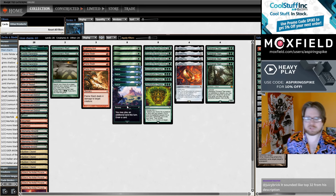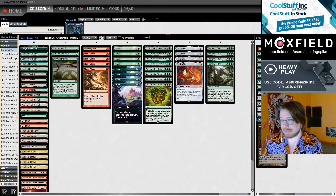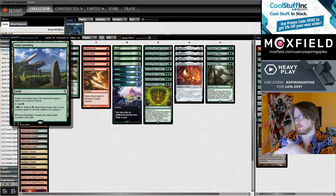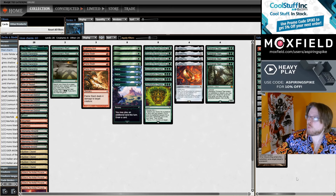You can also occasionally cast Primeval Titan on turn 3. I don't think traditional Valakut Titan can ever do that, but you need a hand that has Sunken Citadel into either Explore or Farseek, then Castle Garenbrig on the next turn to cast a turn 3 Primeval Titan, which is going to be very good in some games.